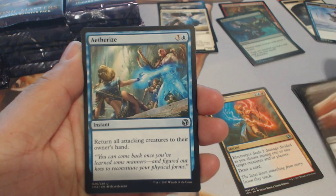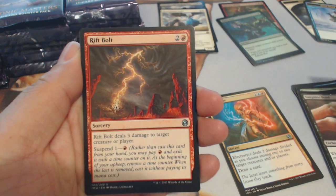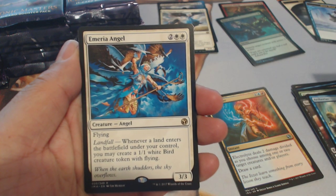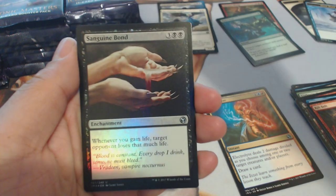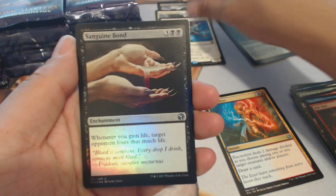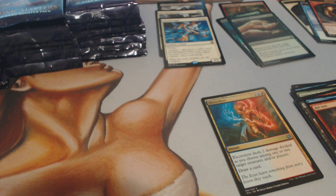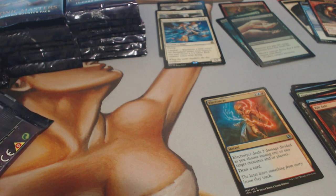Aether Vial — wait, Sanguine Bond, Aether Vial, Rift Bolt, and a Myriad Angel. What a Sanguine Bond foil! Myriad Angel is not that good — not even worth mentioning.